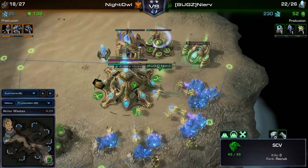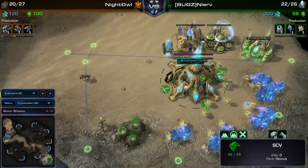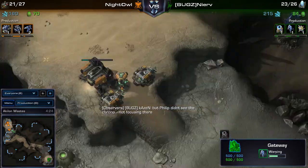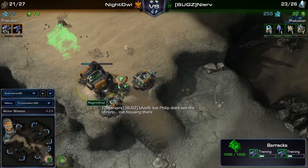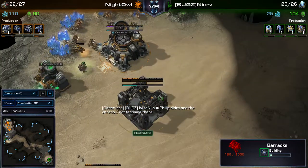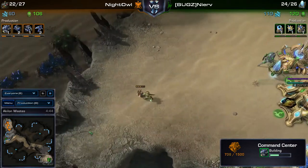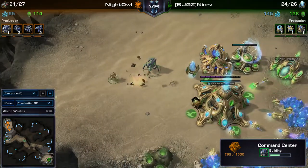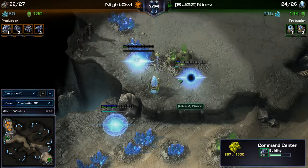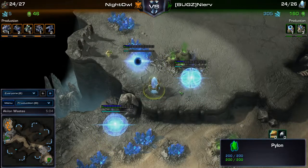Philip could go for a quick Factory with Widow Mines to defend this, but he's going for double Reapers and only adding one extra Barracks and a Command Center - not sure that's the right call. And look where the extra Gateways are being placed - at the proxy Pylon! That's pretty cool. James is also warping in units powered by that proxy Pylon.